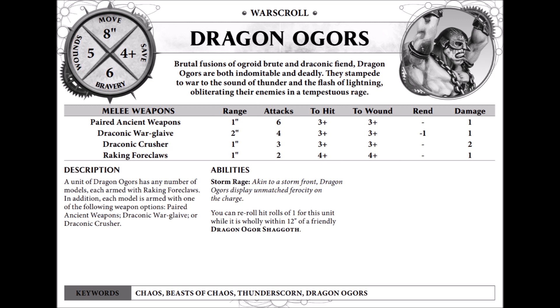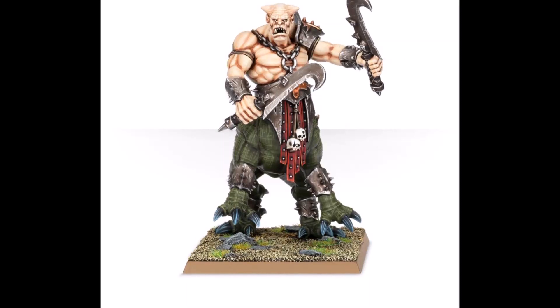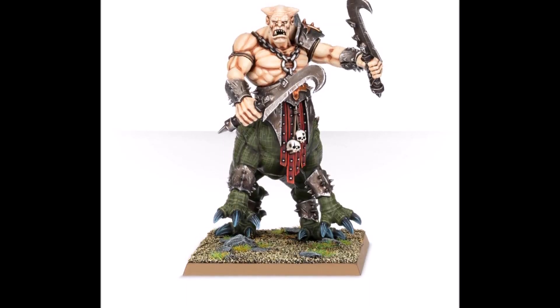Next up are their melee weapons, and they actually have a few options here. They all have their raking four claws, but they have the ability to choose one of three other weapons. First up are the paired ancient weapons: six attacks, hitting and wounding on threes. Good for chopping up some infantry, but that's about it.